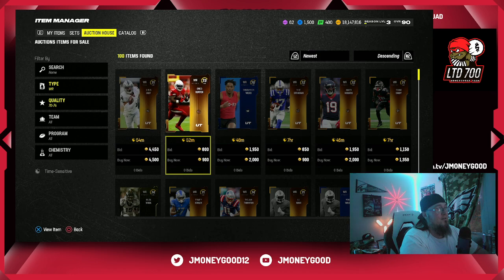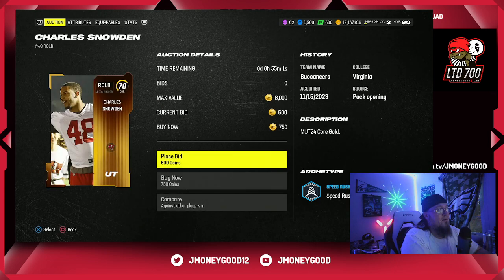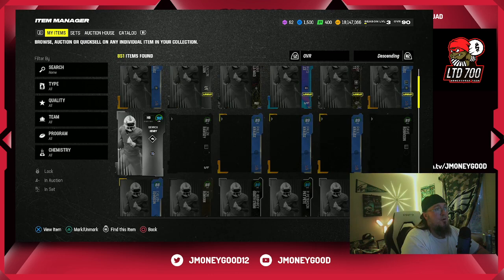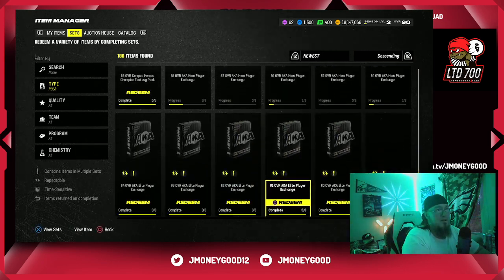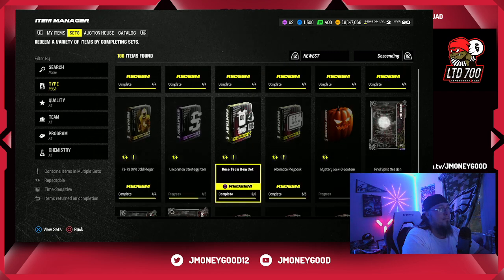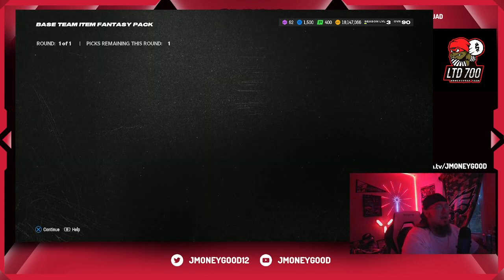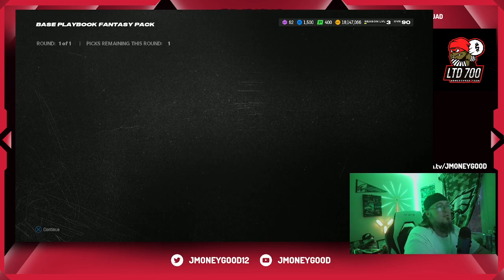We can do a couple different methods here. We can snipe those 79s, grab some lower overall golds for 200-600 coins - the cheaper the better - and build those AKA sets. We're also going to be building playbooks. I'll give you a particular playbook but it might get killed, so keep that in mind. We're going to do base team items - 7, 14, 21 items - so they cost about 700 coins each, about 2,000 coins total to complete this set.